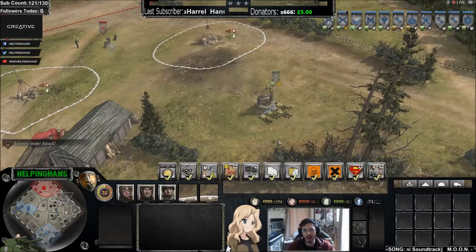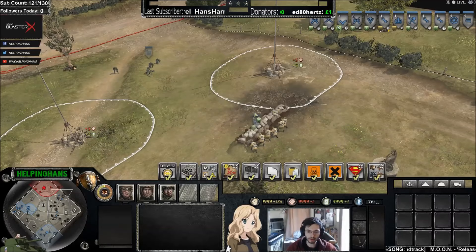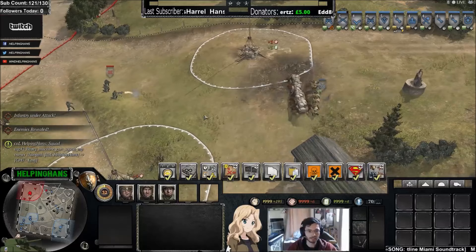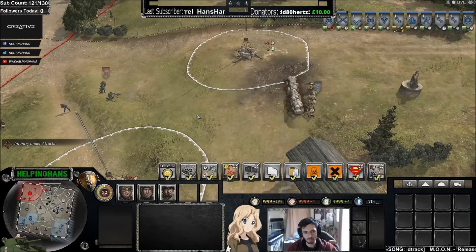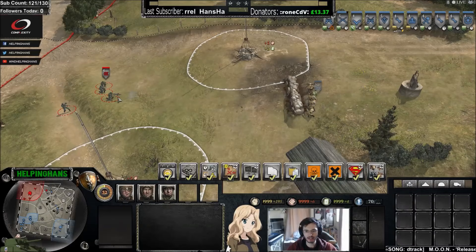Now I'll show you doing it correctly with the conscript squad. Here the conscript squad is behind the sandbag and the entire squad is in green cover. We're now going to make this MG an enemy, and you can see that because the entire squad is in cover, they will not be suppressed by this MG42. It's on its fourth burst now and it still hasn't suppressed the enemy squad.